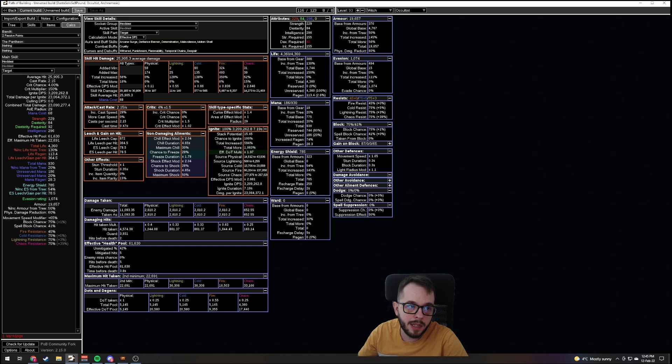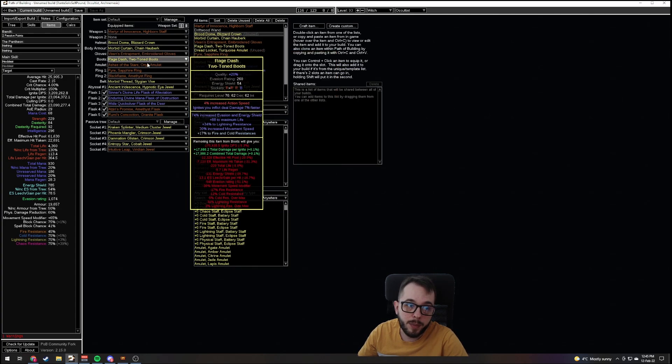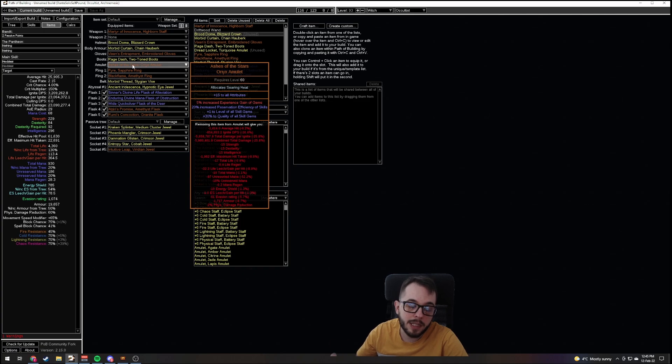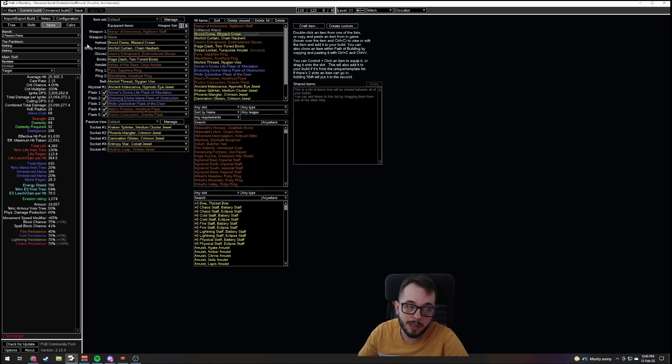With Ashes you're at 23 million DPS, and your doom goes to 40 obviously, which POB automatically calculates, but you're still at 23 million. So if you have the perfectly rolled Amulet, yes you can use it. You will lose some life, you will lose some resistances, you will lose some damage over time multi, but in the long run it does seem to be better.